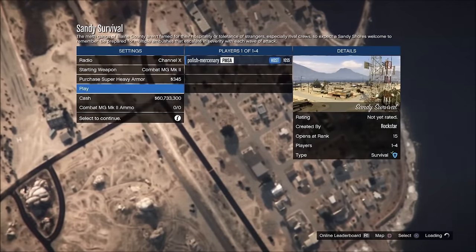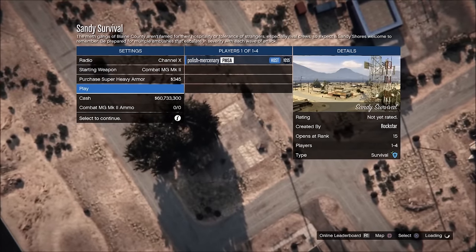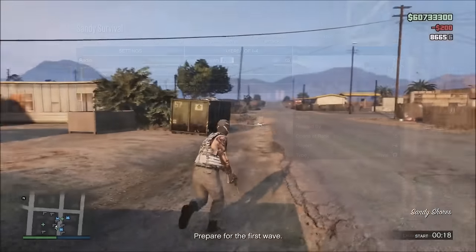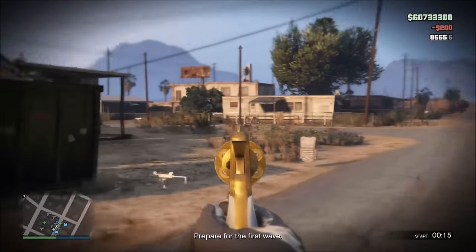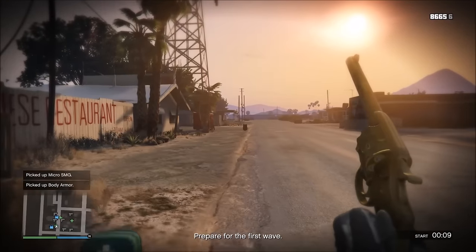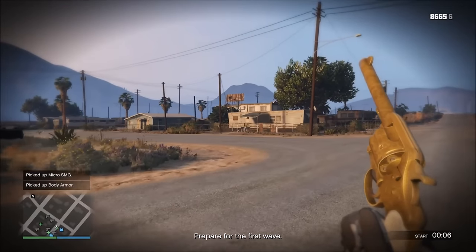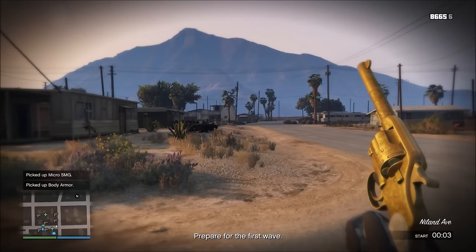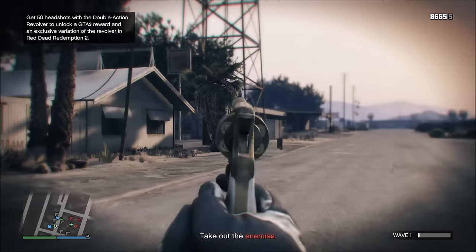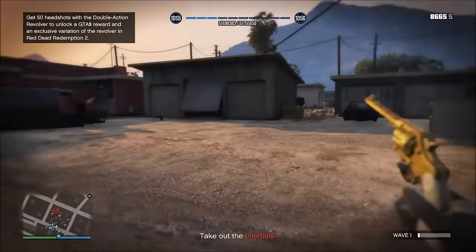I feel really bad for the players that thought it was 50 headshots on players. There are some people who have gotten 50 headshots on players and didn't know you could do it on NPCs. I mean, that technically still counts, but you really could have done it on NPCs. Here we go, let's use our revolver. You guys can do this in first person if it makes it easier for you. Make sure you also do it on auto-aim, because it makes it a lot easier.